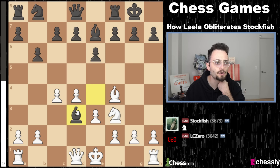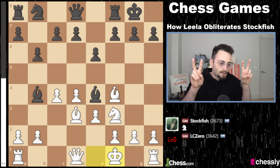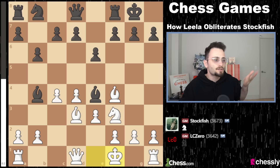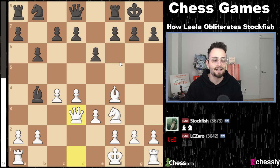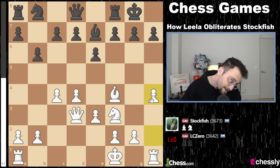Bishop d3, trying to trade — but this trade is bad for Black because Black ends up having light-squared weaknesses. This trade is probably even worse for Black, because Black has the light-squared weaknesses and White has a bishop to attack with. In the game, Black plays bishop to b4 check, and Leela plays king f1. The point is that White's king is completely safe — Black doesn't have enough space, enough pieces or firepower. In fact, Black has to trade a bishop and has no pieces anymore. And now the bishop comes back again.